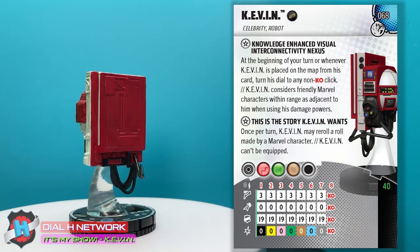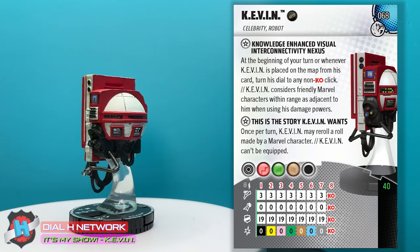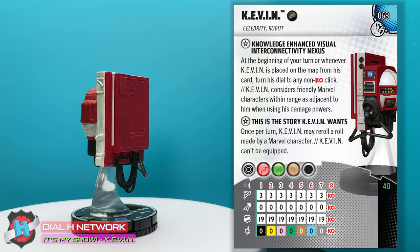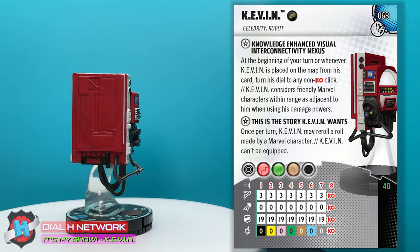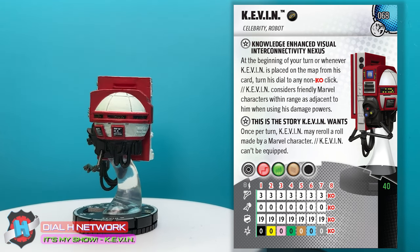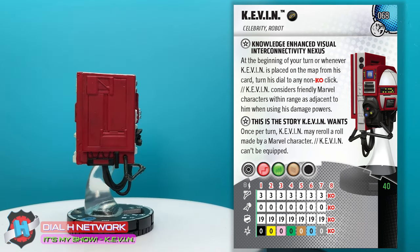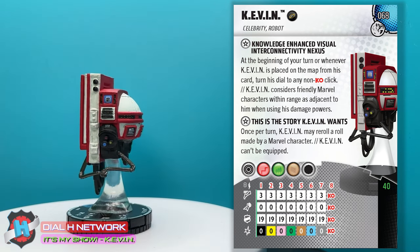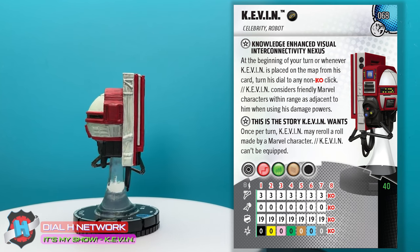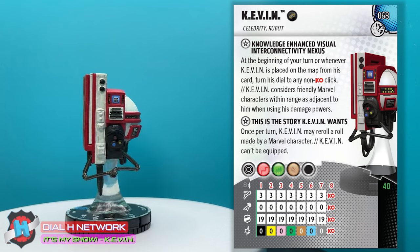His second trait is 'This is the story Kevin wants.' Once per turn, Kevin may re-roll a roll made by a Marvel character. Kevin can't be equipped. He also considers friendly Marvel characters within range as adjacent to him when using his damage powers — so that's all characters within 8. If he's in the middle of the map, that covers most maps, really every square of a small map. The leadership from 8, the empower enhancement — that's really fun, those are the ones that are crazy for 8-range support.